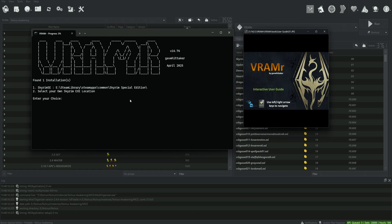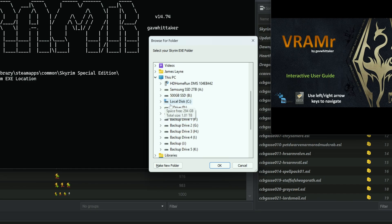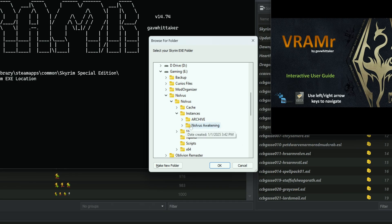We're going to want to find where the stock game files are for Novus, so I'll select option two and it will bring up a browse folder dialog. I'm going to go to my gaming mod drive — the E drive — then navigate to my Novus installation under Novus, then Instances, Novus Awakening, and then the Stock Game folder. That's where the stock game files are copied for Novus.